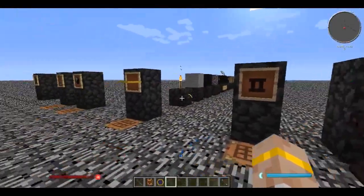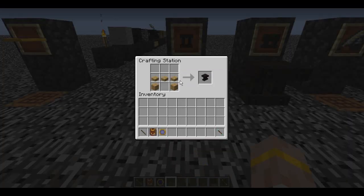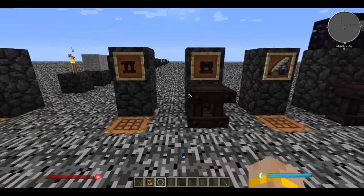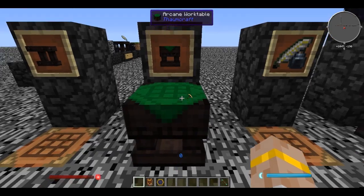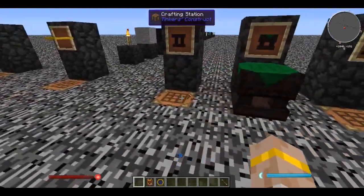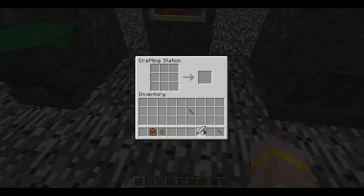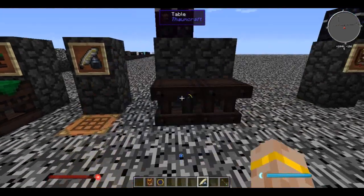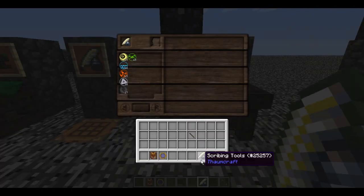You're also going to need some tables - make about three of them. If you hit a table with a wooden wand, that turns it into an arcane workbench. From here on out, this is pretty much the tool we're going to be using - our utility bench for making stuff. You can also make scribing tools. Then if you put two tables side by side and right-click them with the scribing tools, it turns them into a research table.